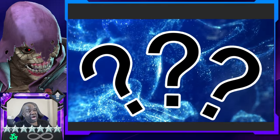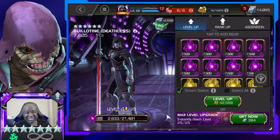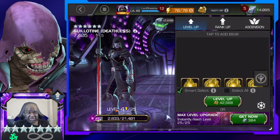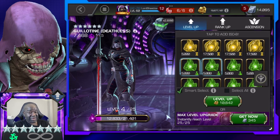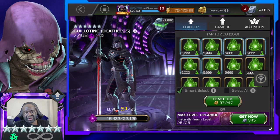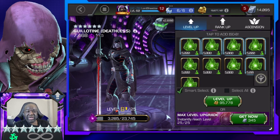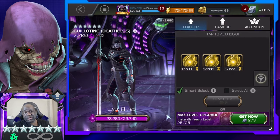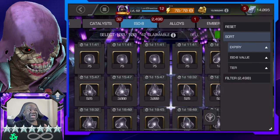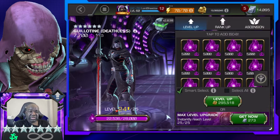First one up is going to be Deathless Guillotine. I finished my path in the Necropolis for completion — you get a seven star piece, and if you've done everything you'll get the seven star and the six star. I completed all the requirements for the seven star and I also got the six star.